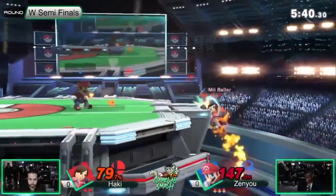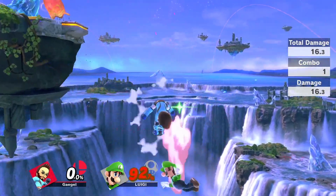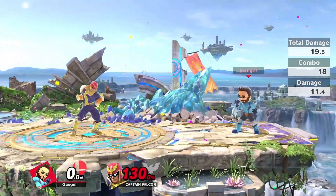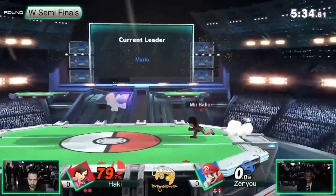That's it for the most important edgeguard methods for Mii Brawler. There are of course a lot more things you can do, like drop-down down air, Footstool FMP and other stuff, but I felt like these were the ones I had the most success with. If I missed anything, let me know in the comments, and until the next video!